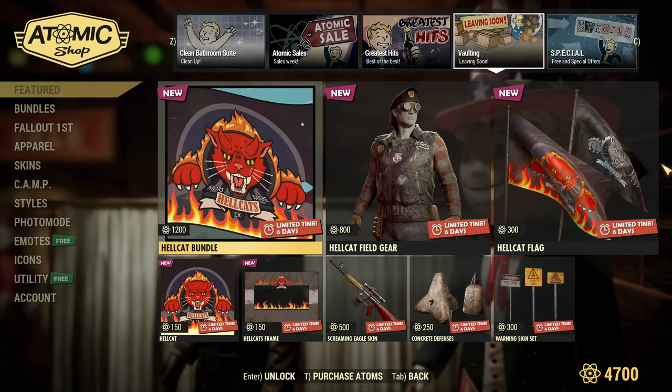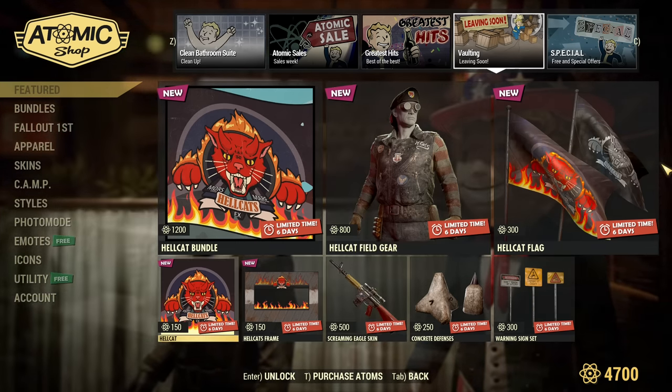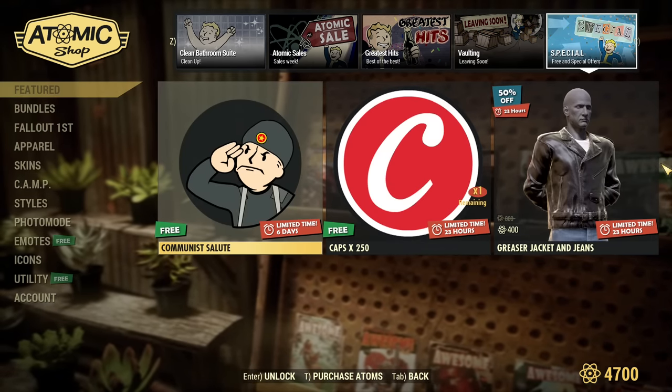What's going under vaulting? The Hellcat bundle is going to the vault — that's the bundle we've had for a while.